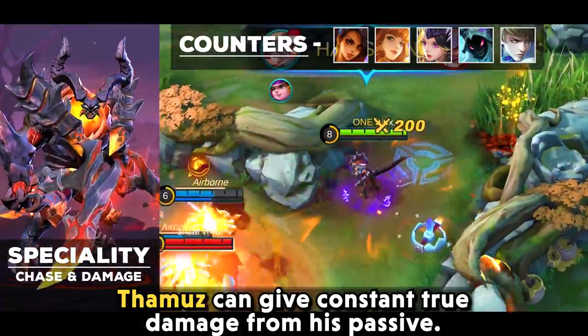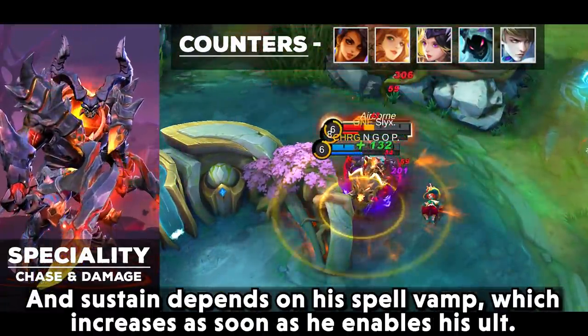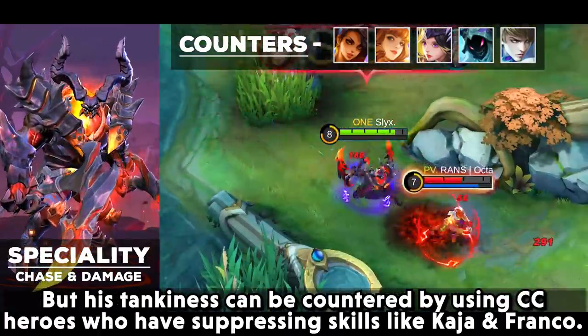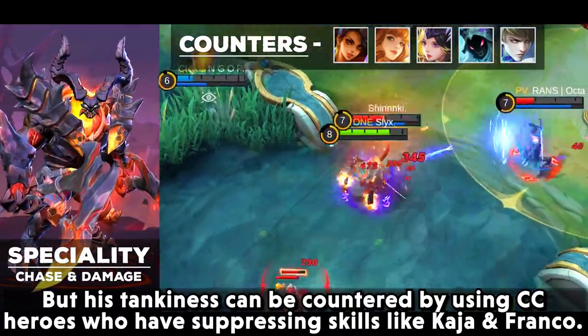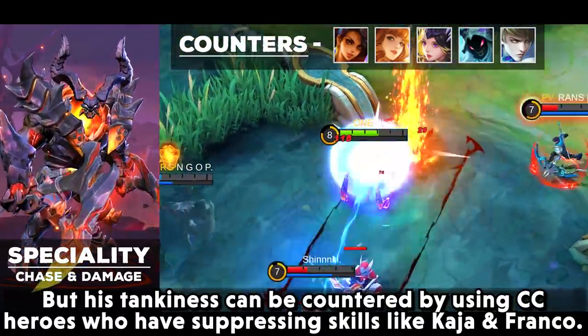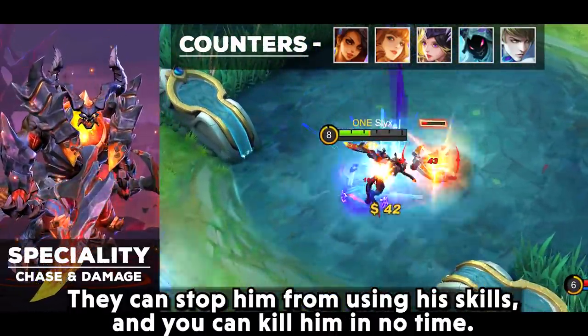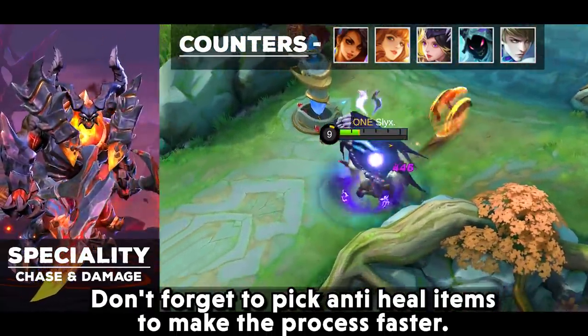Thamuz can deal constant true damage from his passive, and his sustain depends on spell vamp which increases when he activates his ultimate. His tankiness can be countered by using CC heroes with crowd control skills like Kaja or Franco, who can stop him from using his skills and kill him quickly. Don't forget to pick anti-heal items to make the process faster.